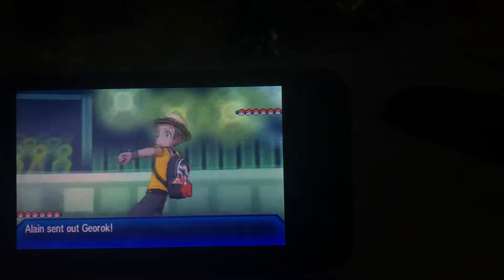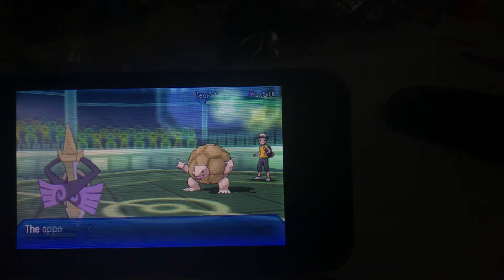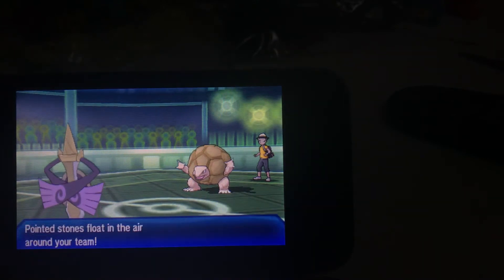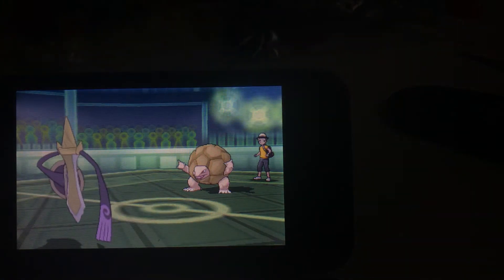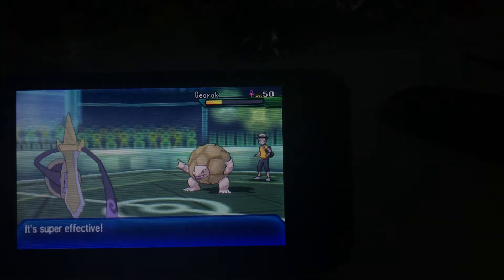I'm going to lead off with my Aegislash because that seems like the safest option for me. He's going to lead off with his Golem. He starts off using Stealth Rock just to get the setup on me, like he does in every other battle apart from battle number 15. I'm going to change to Attack Form straight away to get Sacred Sword up, just to do as much damage as I can.